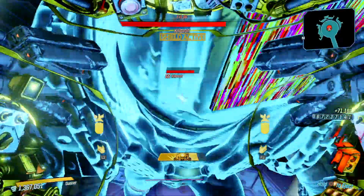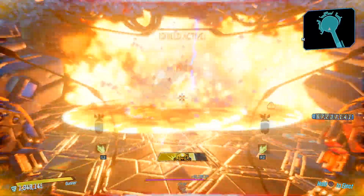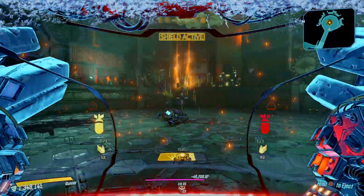I've learned that you can just stand in his bubble. It forces him to melee and he won't teleport away.